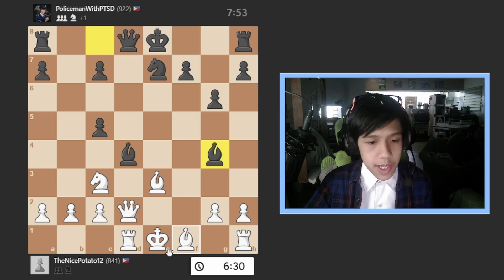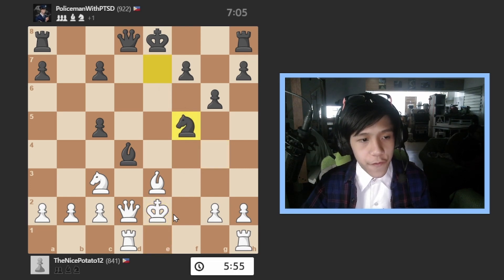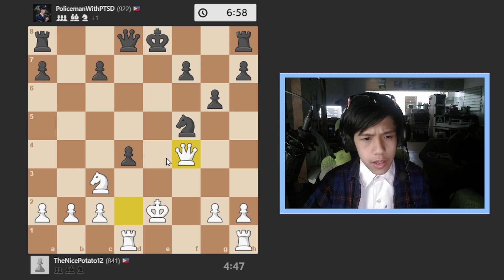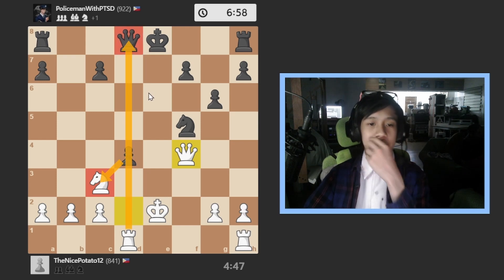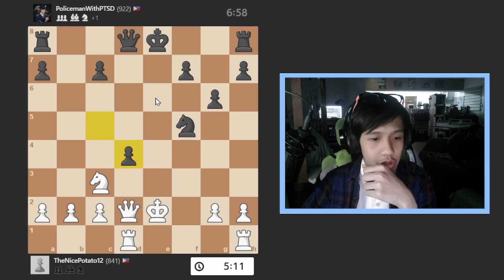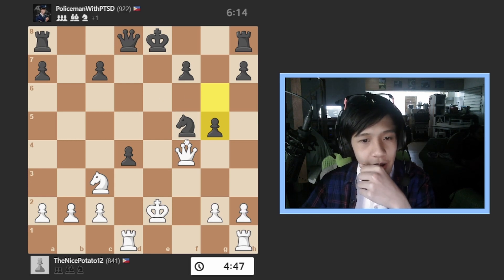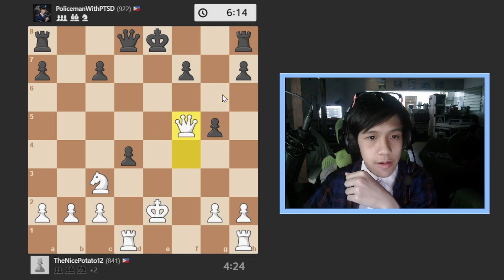Maybe I can just trade — he takes, I take, he takes, and there we go. Wait, I didn't take because it's attacking my rook. Anyways, bishop to e2 blocking that, he takes, I take, he goes knight to f5 defending, I took, he takes. Then he plays pawn to g5 — wow, the eval bar became a roller coaster on that move! Now I can take here, check him, and take that piece.